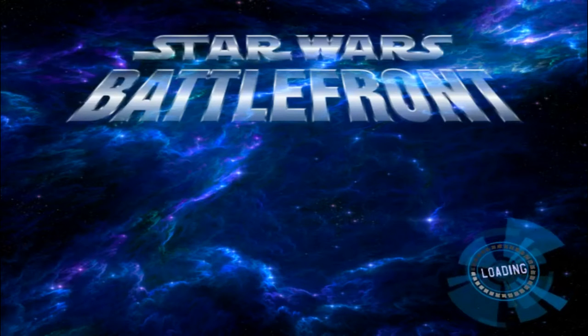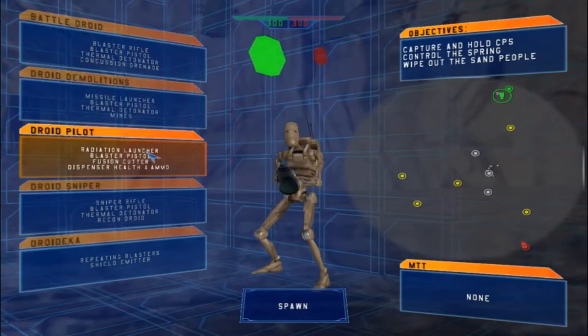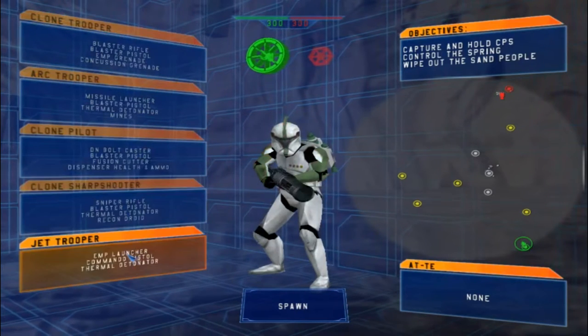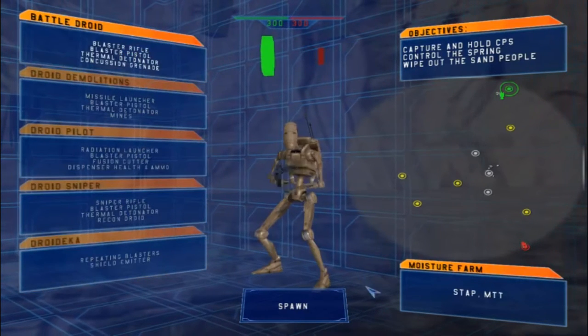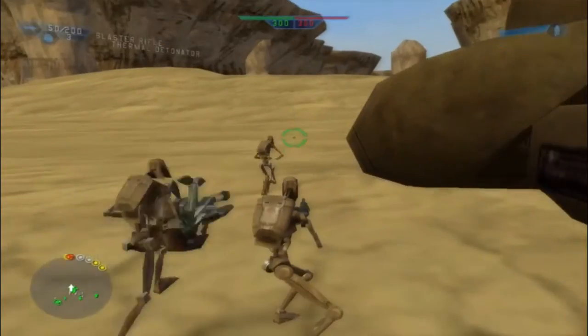Hello everyone and welcome back to a brand new Battlefront 1 mod map. Today we go on a more newly released map called Tatooine Gulch. There are two separate maps on this — one with the regular sides and one where you can have playable Tuskens. But in the meantime we'll do a gameplay on this.